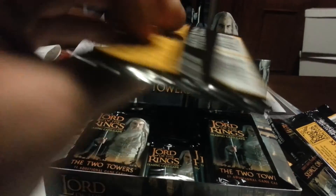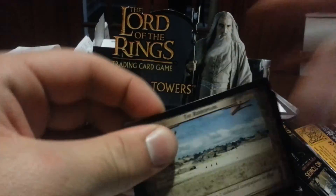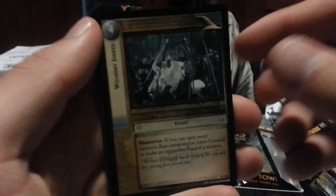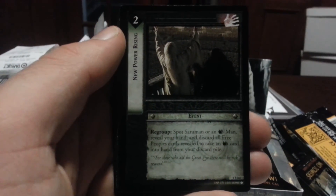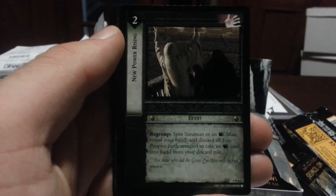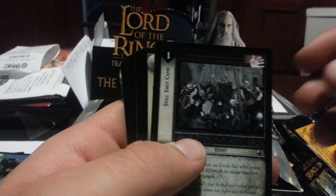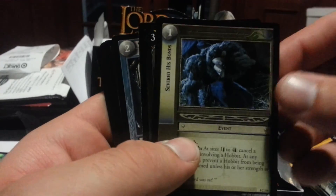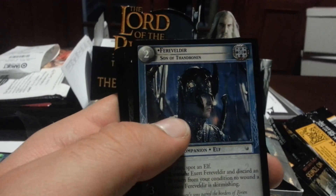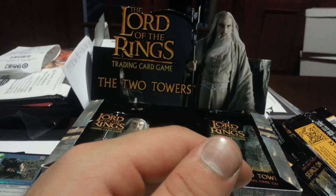This is my last pack for part one of this booster box. Hopefully there's a holo in here. The Riddermark. Wizardly Indeed. We have Rottenback Alive. Our rare is New Power Rising: spot Saruman or an Isengard Man, reveal your hand and discard all free people's cards, then take an Isengard card into your hand from your discard pile. We didn't get a holographic. Severed His Bonds. Easterling Lieutenant. Forever Vadir. Uruk-hai Raiding Party. Ranger of Ithilien. And Warcry of Dunland. Well guys, that was part one — stay tuned for part two, and thank you.